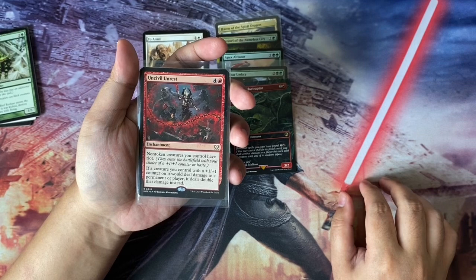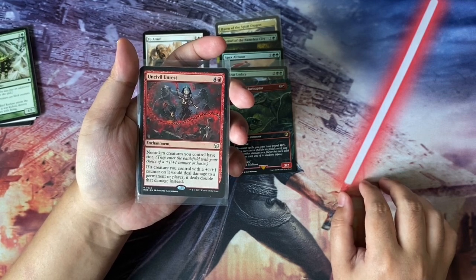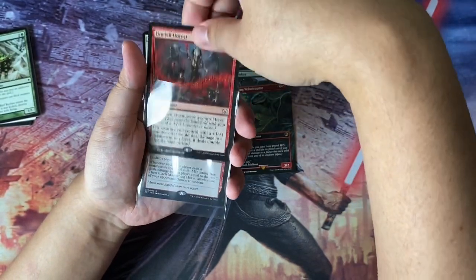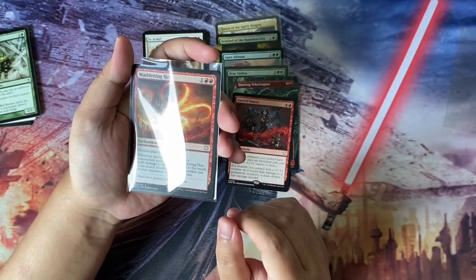Behind that we have Uncivil Unrest from the Wilds of Eldraine Commander set. Five to cast enchantment — non-token creatures you control have riot, and if a creature you control with a +1/+1 counter on it deals damage to a permanent or player, it deals double that damage instead. This is a pretty powerful enchantment.